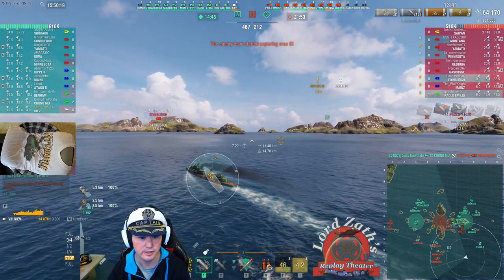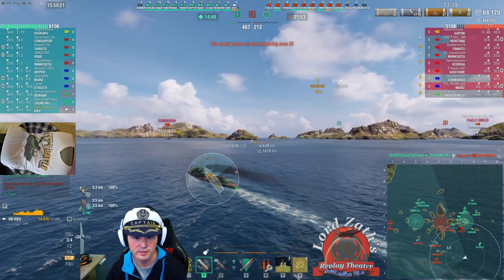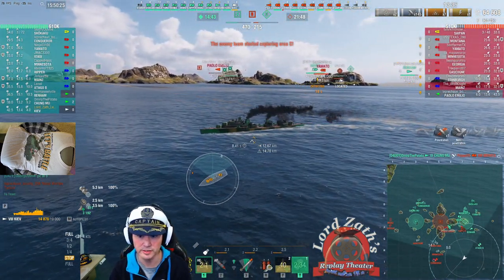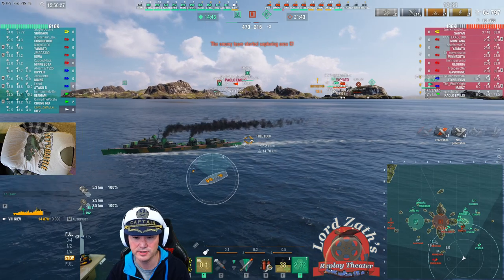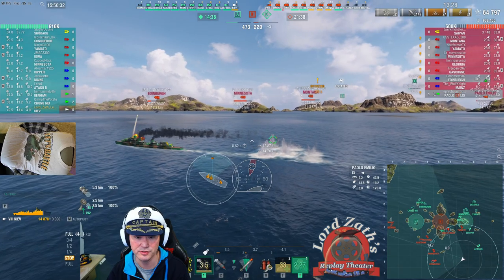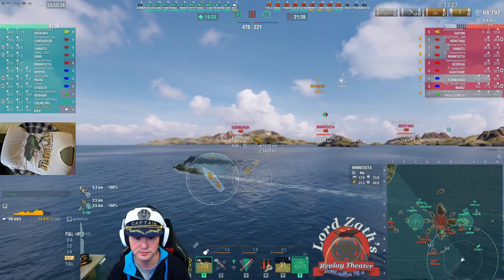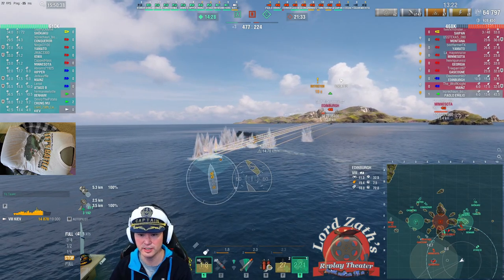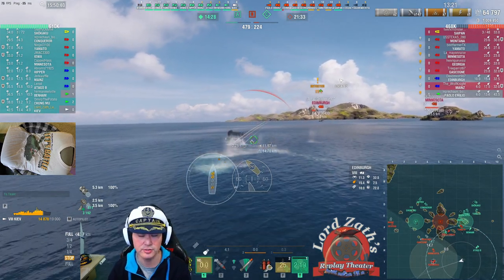There's also Ctrl+B. If I use Ctrl+B, it locks the camera again, but this time it's locking it to within a certain distance of my camera position — and you can see that the ship moves away. This is useful if you just want to set up the camera and watch things happen. Personally, I just use the B key more than anything else.